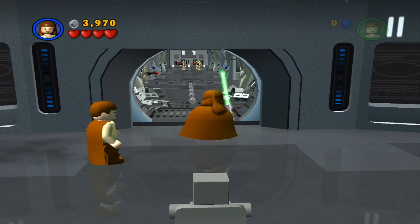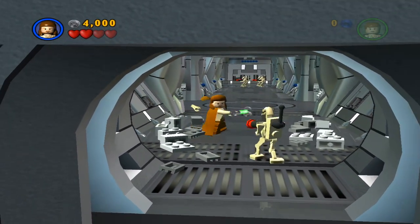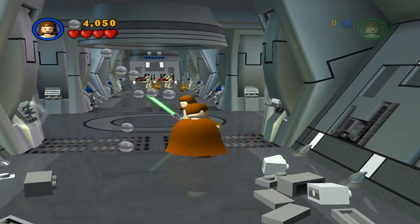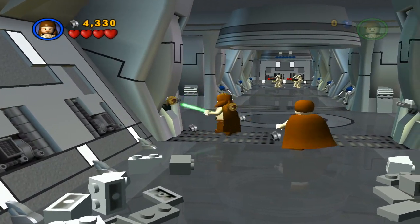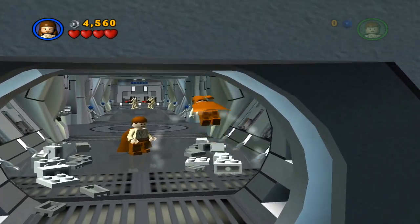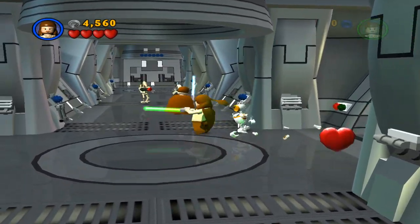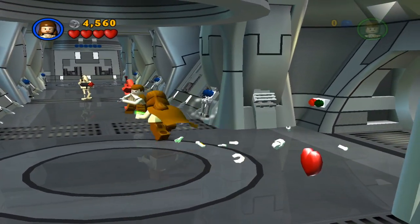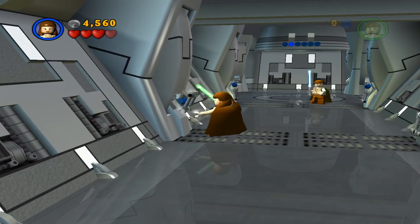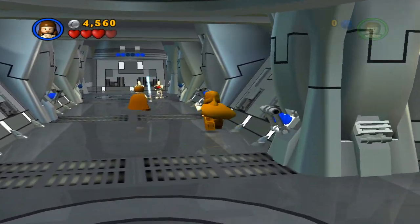I have figured out that Force is on the B button, attacking is on Y, you can switch on A, and X is the jump! This Obi-Wan's got this. That is moves — better than the lightsaber in this game. Oh, there are switches!